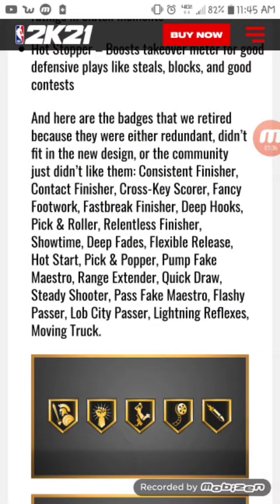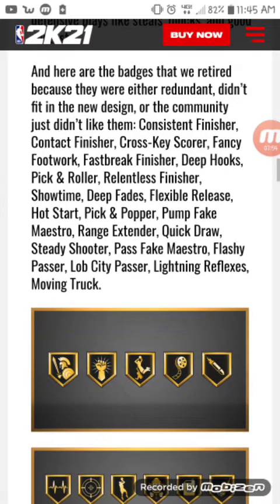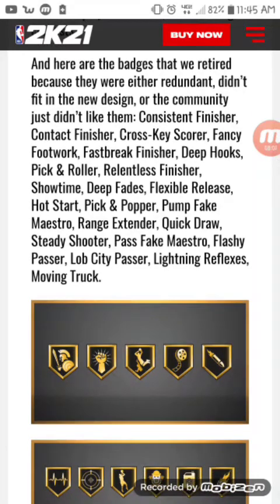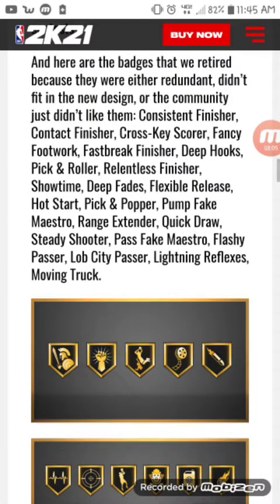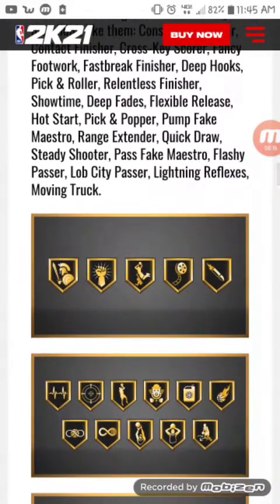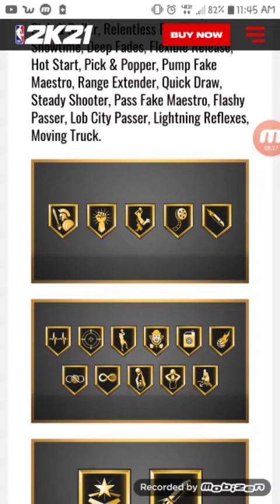Pickpocket and Interceptor don't really show a noticeable difference between badge levels - I'll have Hall of Fame Pickpocket and get nearly the same steals as someone with Silver. Now here are the badges they retired because they didn't fit the design: Consistent Finisher, Contact Finisher, Cross-Key Scorer, Fancy Footwork, Fast Break Finisher, Deep Hooks, Pick and Roller, Relentless Finisher, Showtime, Deep Fades, Tireless Scorer, Hot Start, Pump Fake Maestro - nobody ever used that - Range Extender, Quick Draw, Steady Shooter, Pass Fake Maestro, Flashy Passer, and more.